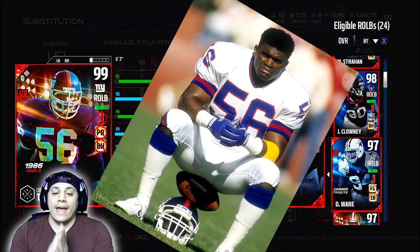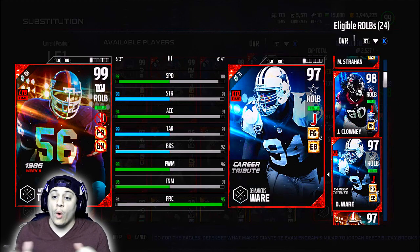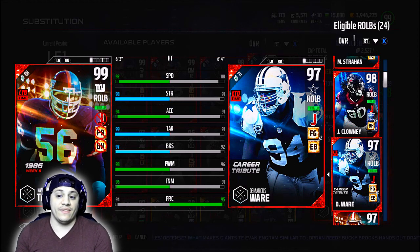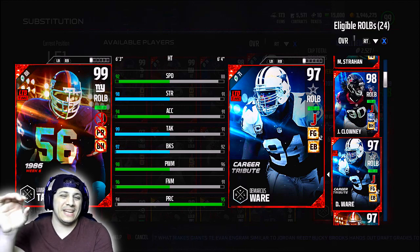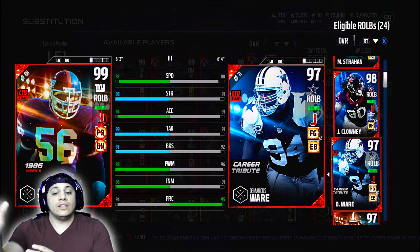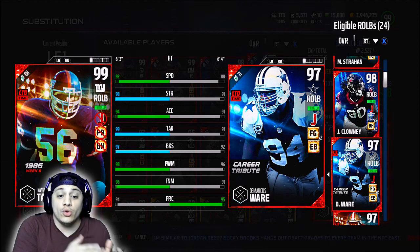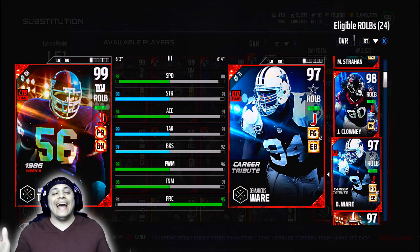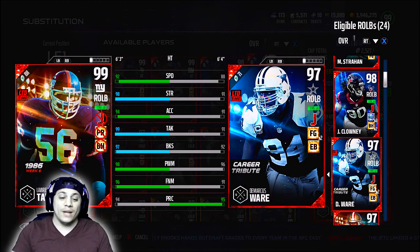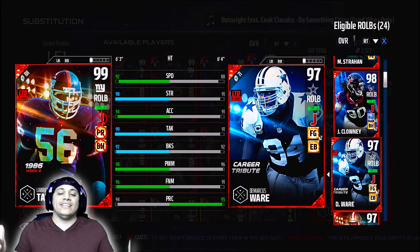Let's test him out and compare him to somebody like DeMarcus Ware. They both play the same position. They're both 99 overalls. I just have Lawrence Taylor at defensive end right now, and at defensive end, DeMarcus Ware would be a 97 — that's the only reason why it says 97. They're 6'3". DeMarcus Ware is 6'4". He has more speed — 92 speed, 98 strength, 94 acceleration with 99 tackling, 97 block shed, 98 power move, 96 finesse move, and 94 play recognition.